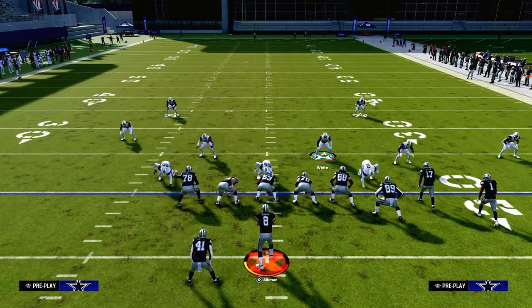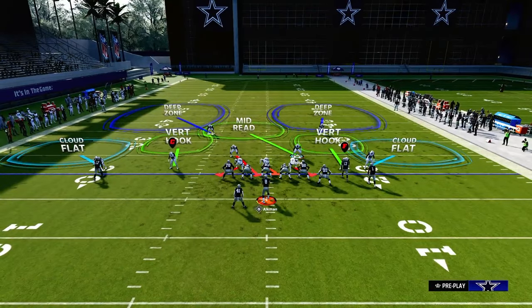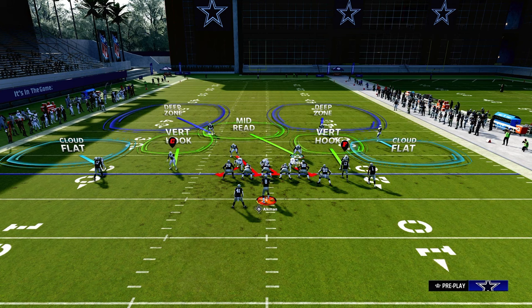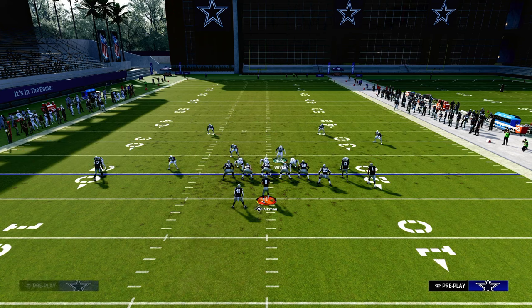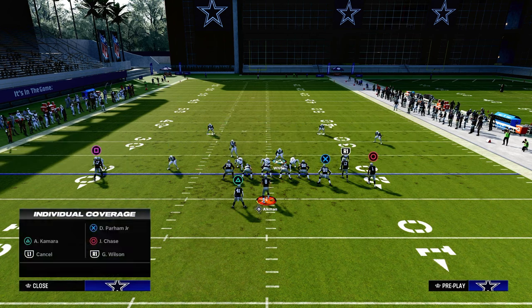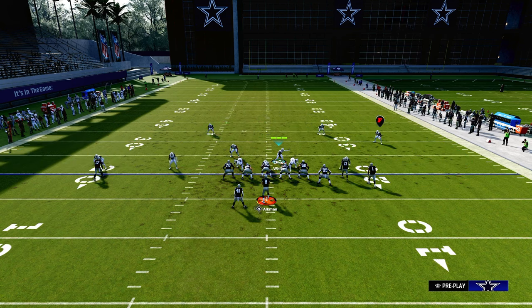The setup is fairly simple. We're going to press our coverage and pinch our defensive line. To make this look like a maximum coverage style of defense, we're going to back off that solo — or bunch side — outside cornerback, then shade our coverage underneath. From there, we're going to blitz the slot corner on the left hand side and man up that outside safety on the solo wide receiver side onto the solo wide receiver.